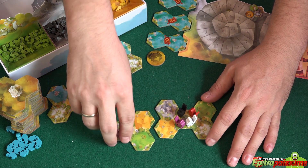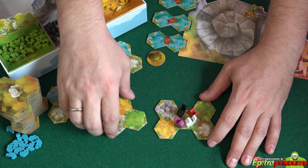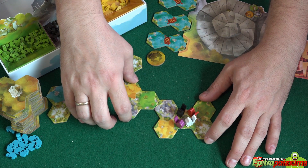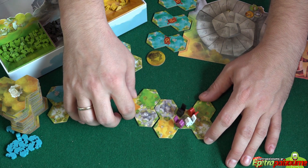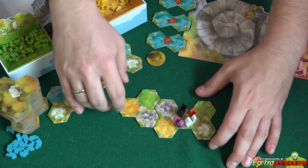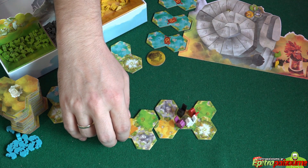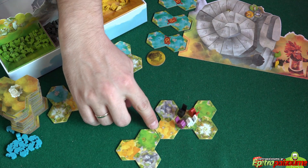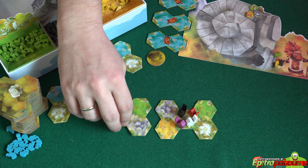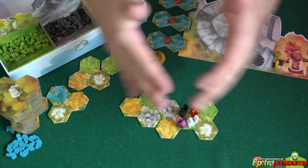Then we position the tile whichever way we want — we can rotate it — but there is a simple rule: it cannot touch only one or two sides, it needs to touch at least three sides. This is a legal placement; touching only one or two is not. You have to touch exactly three, so the island expands more evenly.